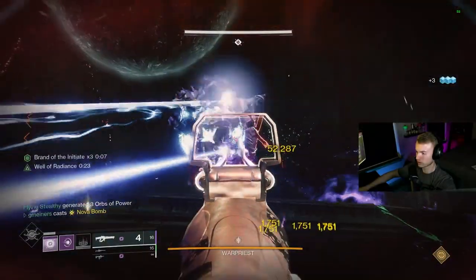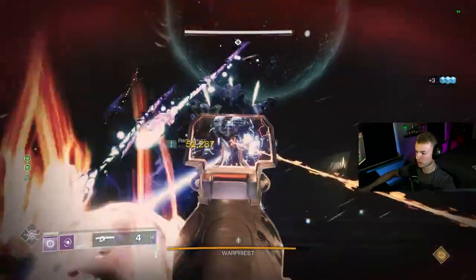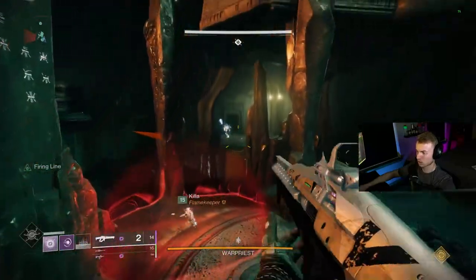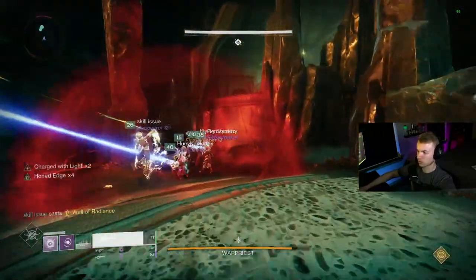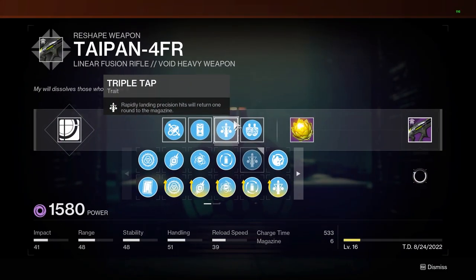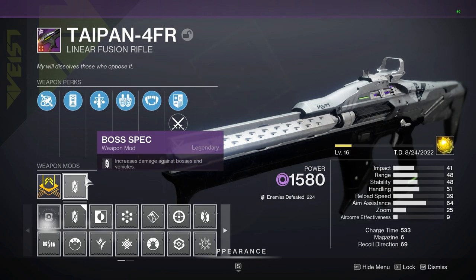Before we get onto the final weapon, as a quick honorable mention, Taipan is another weapon that I think everybody should get the god roll for. If you don't have this craftable already, it only takes two red borders, which are given to you from a quest at the Enclave. The god roll is going to be Triple Tap and Firing Line with Enhanced Battery and Boss Spec on the weapon. Super easy to get, and you can easily hop into Destiny tomorrow and have one of the best damaging heavy weapons in the entire game.